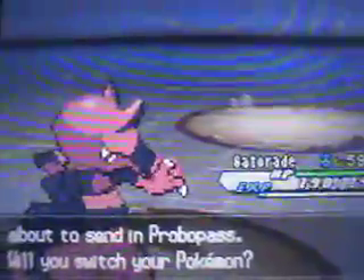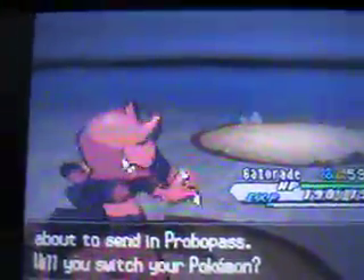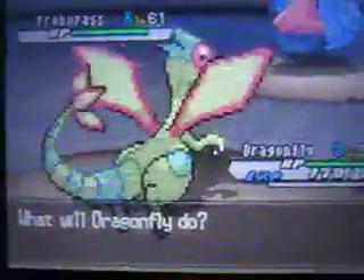And we got a Probopass, which I'll go to Flygon because I can take care of this thing easily with Earthquake. Yeah, we can take this defensive nosey thing down.